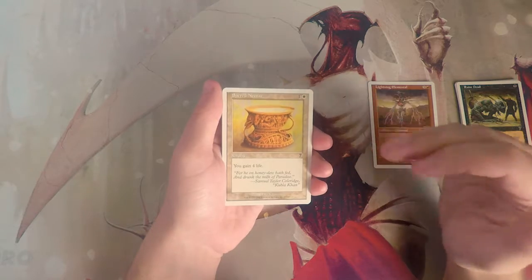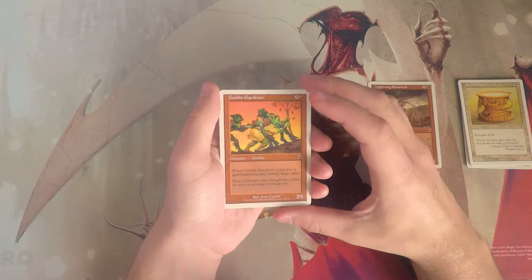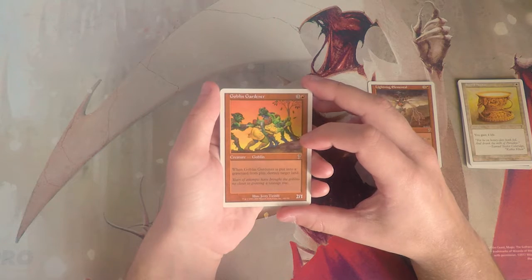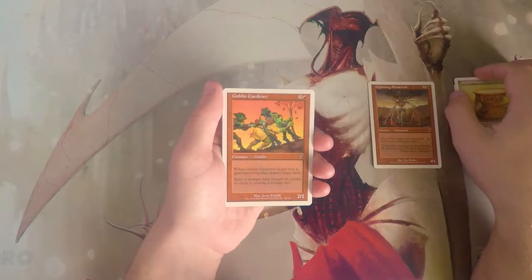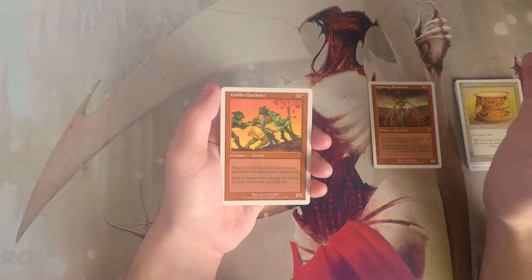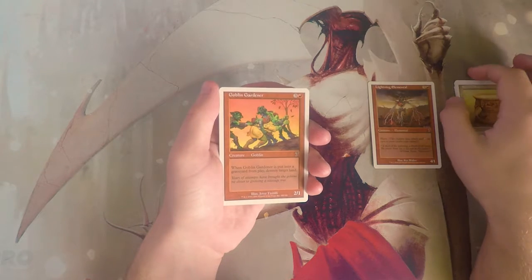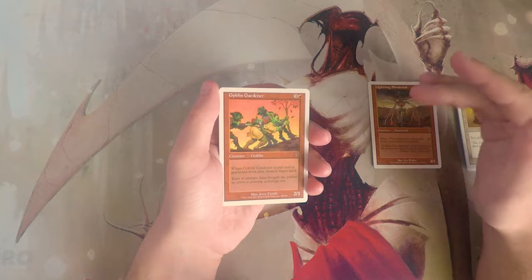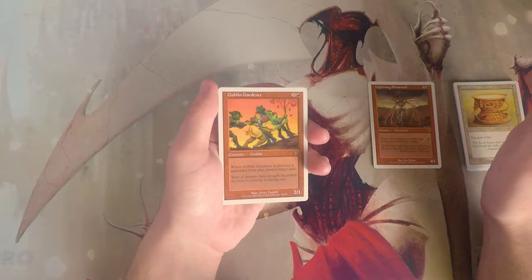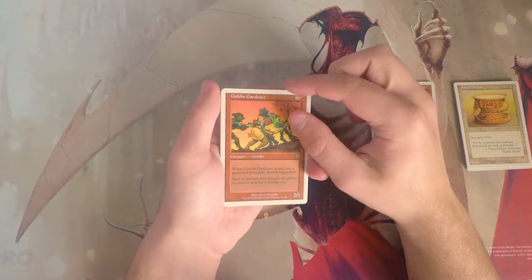Goblin Gardener is a 2/1 for three and a red — when it is put into the graveyard from play, destroy target land. This card is much better in constructed. In limited you'll get some value off it, but it's still a 2/1 for four essentially, and you're really only going to be destroying a basic land most likely. There's nothing really worth blowing up in this set, so I don't like it.